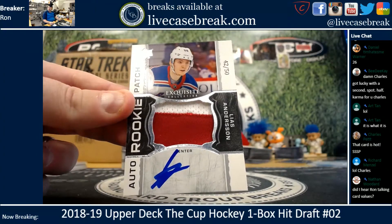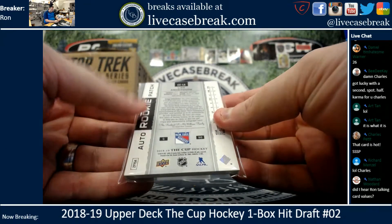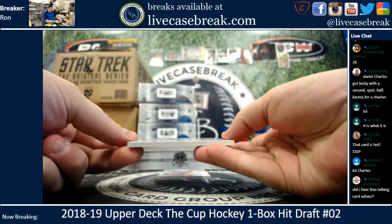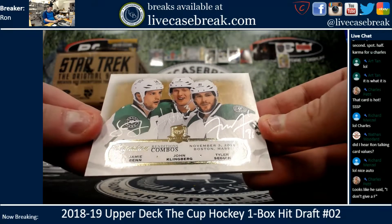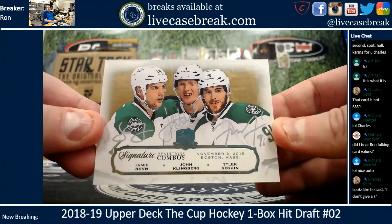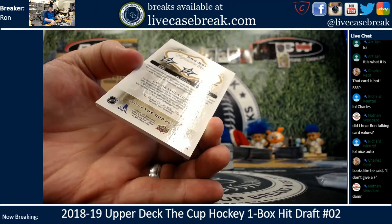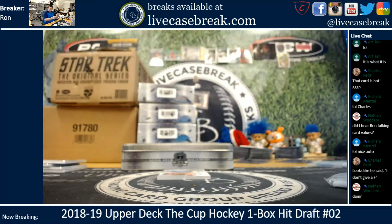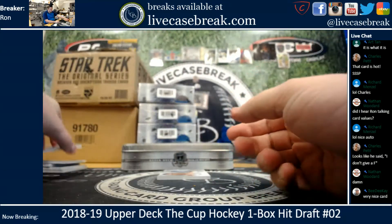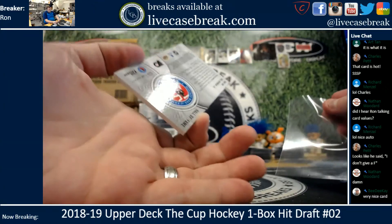Two-color patch and a scribble. That's pretty cool — I haven't seen one of these yet. Ben Klingberg and Seguin, Signature Rendition combos, triple auto silver ink, for the Stars. And last, we got a Bill Barber Hall of Fame auto for the Flyers.